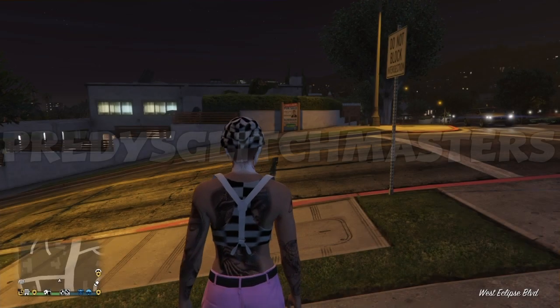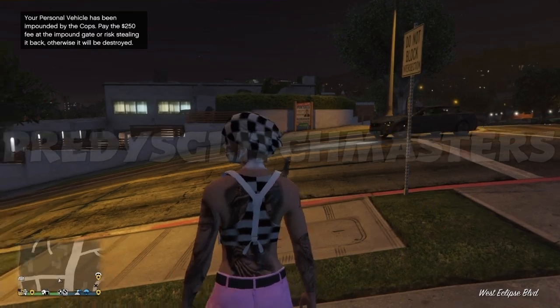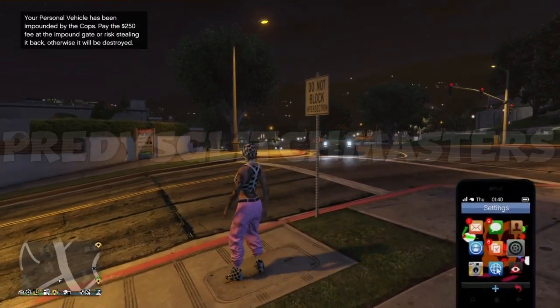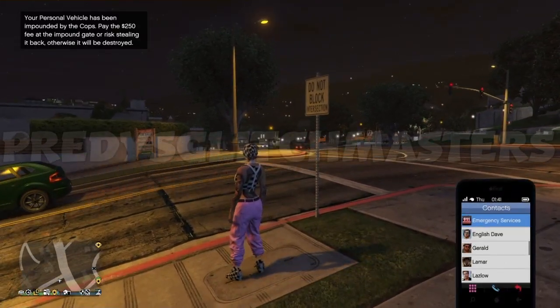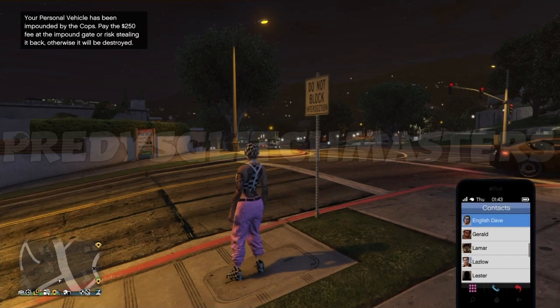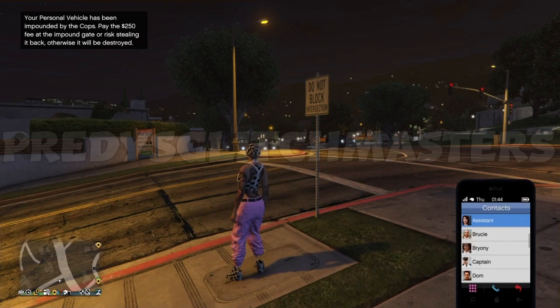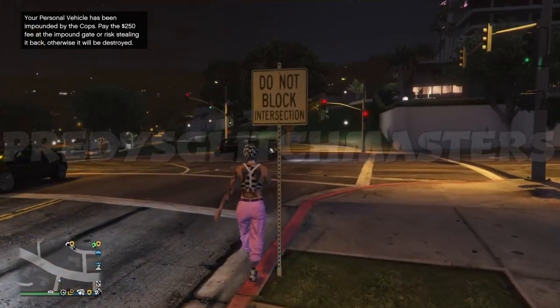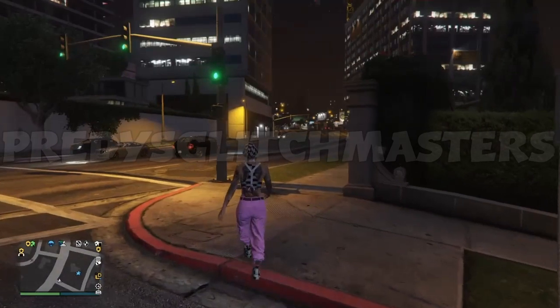As soon as you're dead and your car is impounded, check the important message on the left side corner — you're ready to go and do the glitch, boys. First step: open the phone and find the assistance option. The best way is to press 5 times left on the D-pad and the quick menu will pop up for the assistance option.